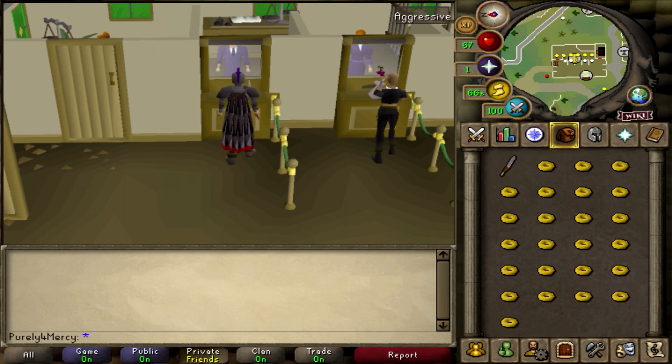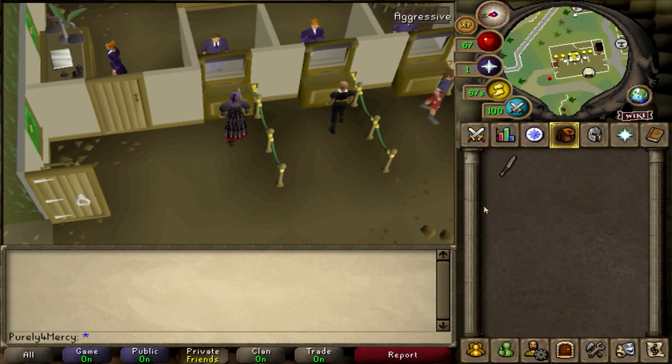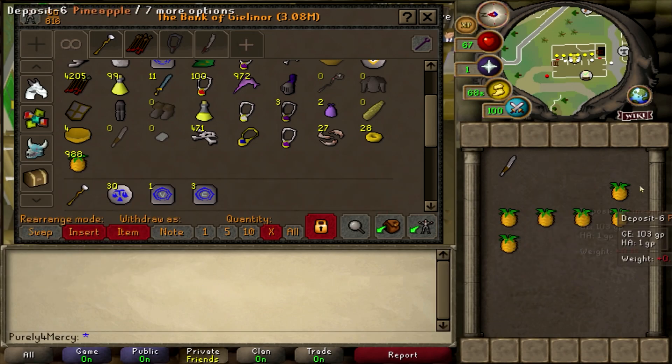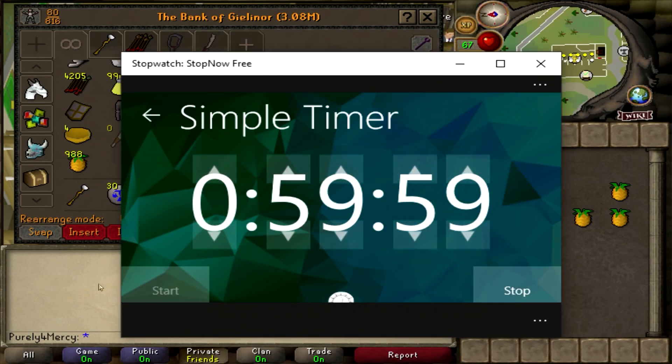I'm going to go ahead and start. I'm constantly clicking right now because I'm actually on my other account. If you're curious what I'm doing, go ahead and check out my Trailblazer account. Be sure to hit X and extract six because then it'll automatically come out as six. Put six away because you don't need that many. We got our stopwatch ready — starting in three, two, one. Let's go.